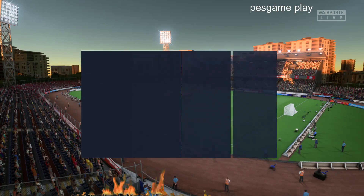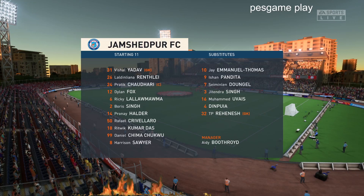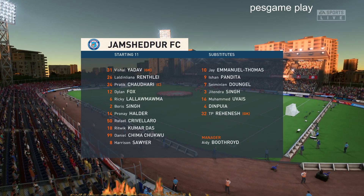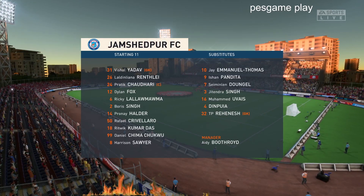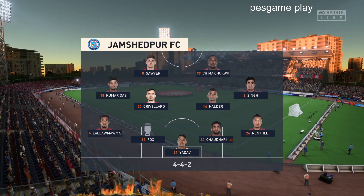This is the line-up for the home team. Well, it's the basic 4-4-2 formation, but played well, it can be really effective. Key to its success are the wide midfield players — they have to be fit, they need to be able to run with the ball, and they need to double up with their full-backs. It's a really tough role for them.